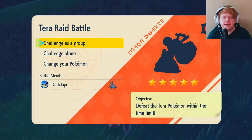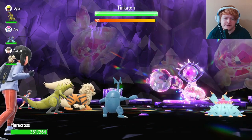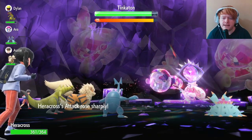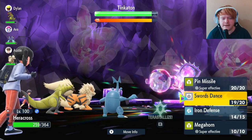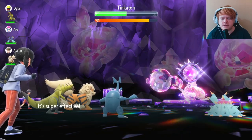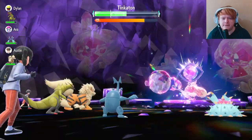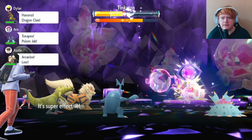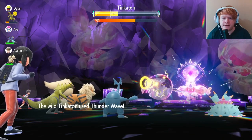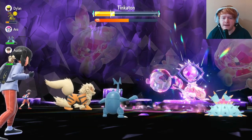Our second raid is a Psychic-type five-star Tinkaton. We use Iron Defense first turn since it does have a strong Steel-type physical move. Second turn we use Swords Dance to raise Attack by two stages — plus two Attack, plus two Defense. It lands a critical Gigaton Hammer but we take it well. We hit with Pin Missile, doing quite a lot of damage. It steals our Tera charge again — we just can't hold onto these Teras.